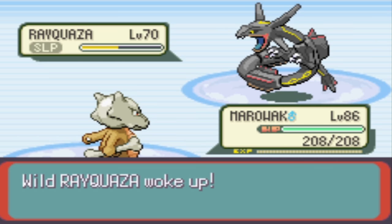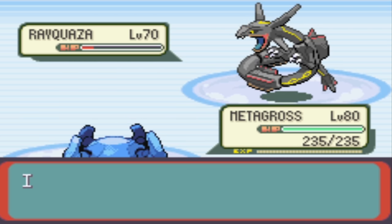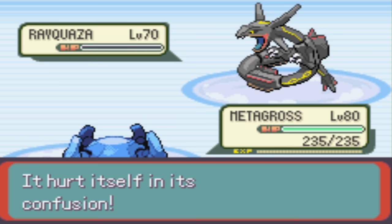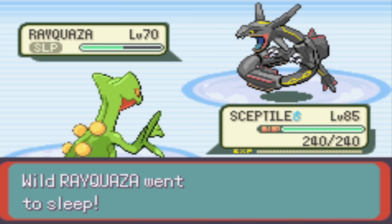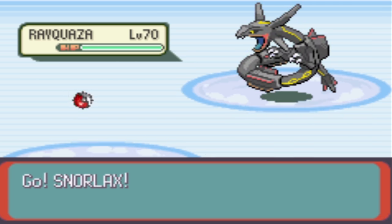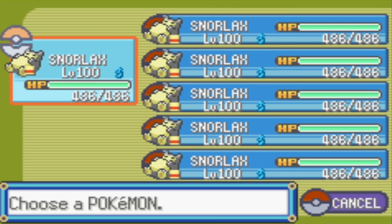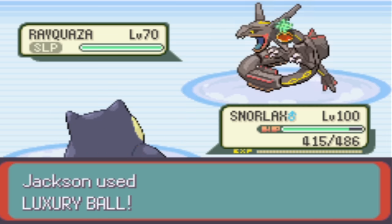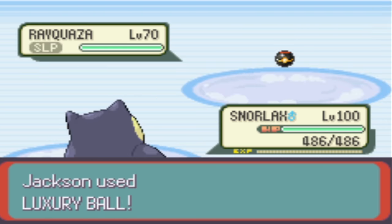Rayquaza isn't going to struggle and knock itself out — your biggest fear is Outrage confusion. After Rayquaza uses Outrage two or three times in a row, it will become confused and may damage itself. Because of this, you never want to put Rayquaza in red health, since the confusion damage is enough to knock it out at that range. You'll want it to be asleep for as long as possible. While Spore Breloom seems like a great option, don't forget about Effect Spore, which may inflict poison. Your best bet is a bulky Snorlax with Yawn — get a team of level 100 Snorlaxes with Leftovers for self-healing, and just throw tons of Luxury Balls at Rayquaza while it sleeps.